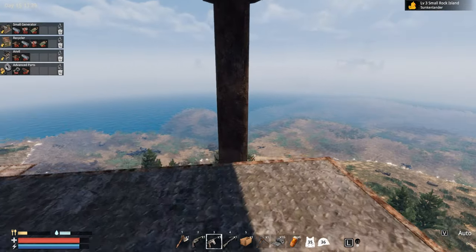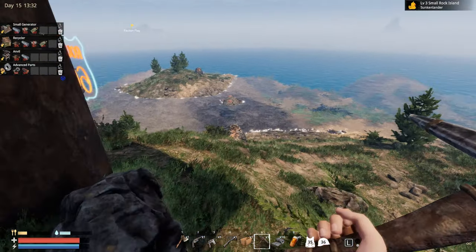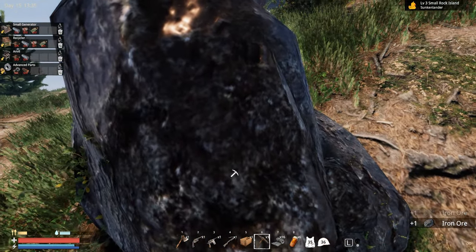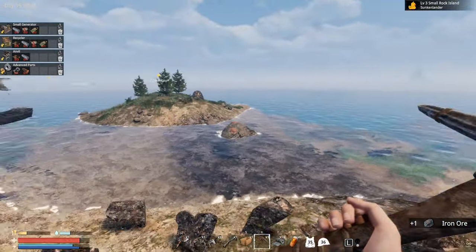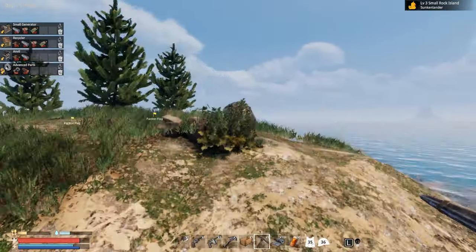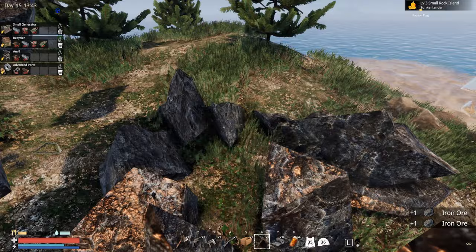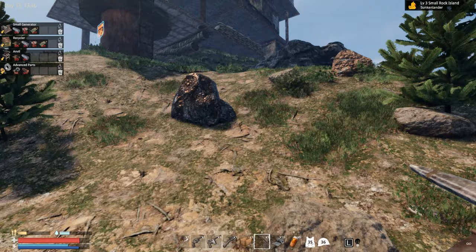Speaking of copper and stuff, let's just gather what we have. Let's hope the ores are gonna respawn, because I'm not really sure — especially after you place a flag down, I'm not sure if the ores are respawning. But I guess we're gonna figure it out at some point. This island does have some iron ore and some copper ore, and that's exactly what we need.